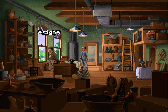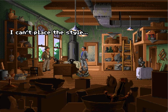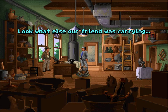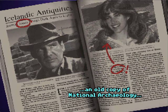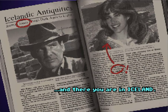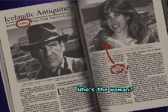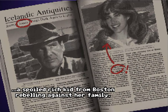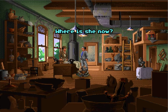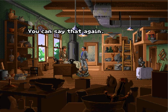I lied, Marcus — I don't think it's a phony. I can't place this style, but it's old. Look what else our friend was carrying. An old copy of National Archeology — and there you are in Iceland. Field supervisor for the Jastrow expedition — my first real job. Who's the woman? Sophia Hapgood. She was my assistant — a spoiled rich kid from Boston, rebelling against her family. Where is she now? She gave up archaeology to become a psychic. How odd.